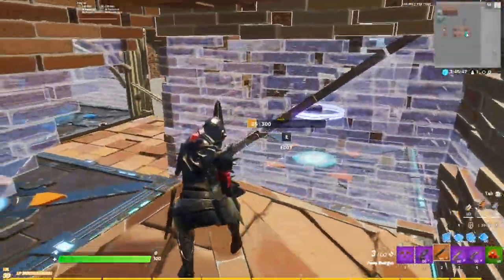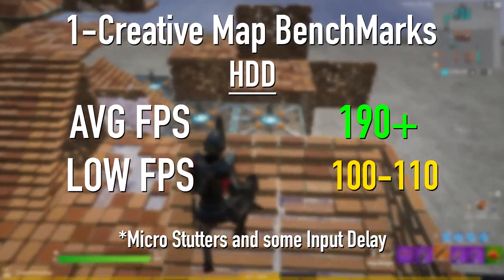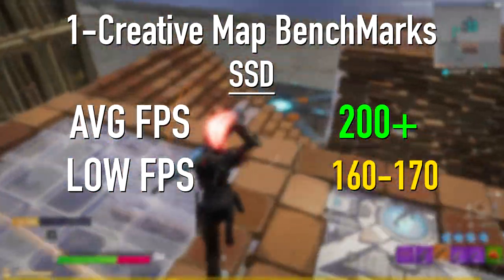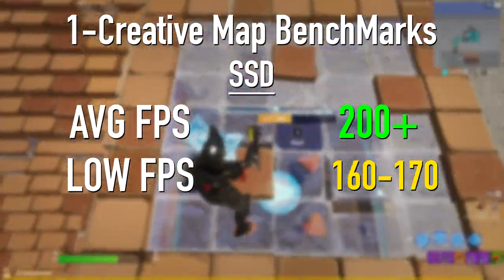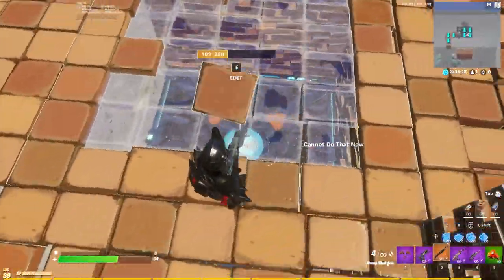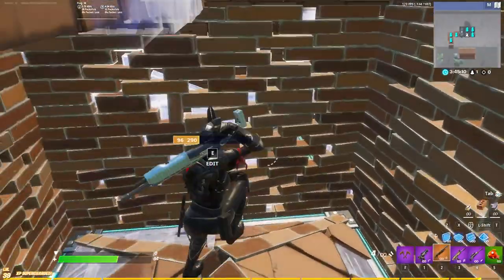Starting with the creative map benchmarks — on the hard drive I was getting around 190 FPS, but they did drop down to 100 to 110 from time to time. The frames fluctuated a lot, there were some microstutters and input delay while building. Whereas on the SSD, I'm getting above 200 FPS and they only dropped down to 160 at times. The frames were not fluctuating as much and the game felt a lot smoother even on unlimited FPS. Overall, the hard drive did perform well but the win goes to SSD for the smoother gameplay experience.